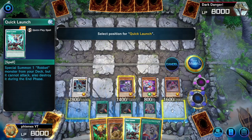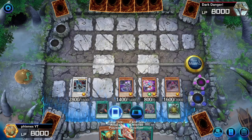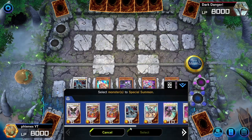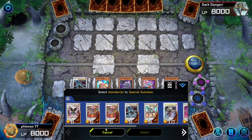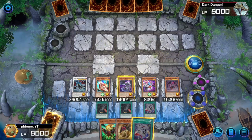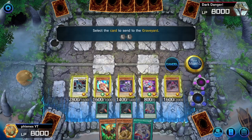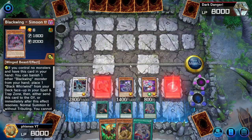Quick Launch should be fine - special summon Tracer. I think we go make IP here. That makes sense, right? So that's IP with Tracer and Simoon.